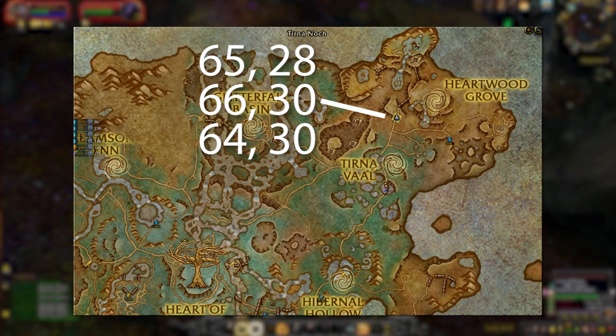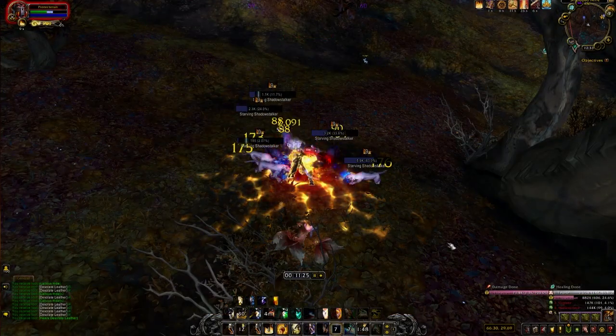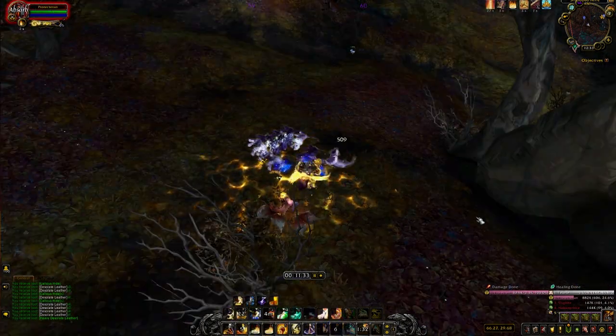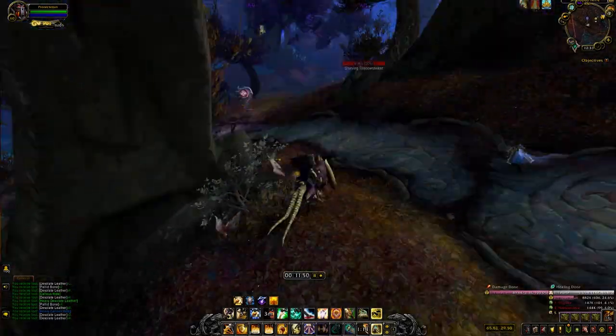Just cross back and forth along this path and pull together all of the little panther guys that you can. AoE them down — they deal a lot of damage, so be on a tank if you can, and make sure you have the Shadowlands Gathering Glove Enchant.